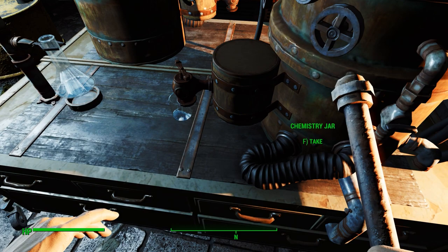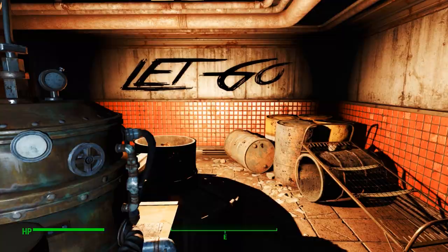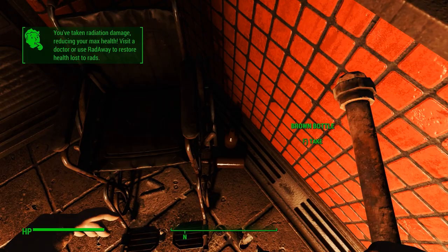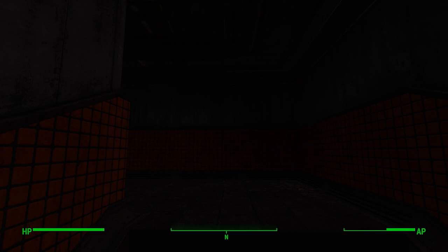Before I forget, what we're going to do is go to camping gear, go down to our sleeping bag, and tag it for search. I just need leather — not really that bad. Leather is easy to come by. We should find it down here actually. I probably could scrap the suit to get it. Don't want to get any radiation yet — we're not even outside.